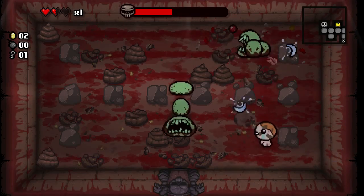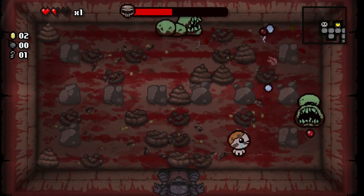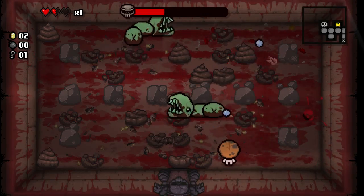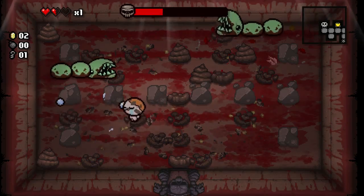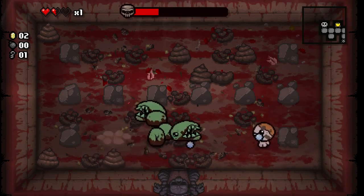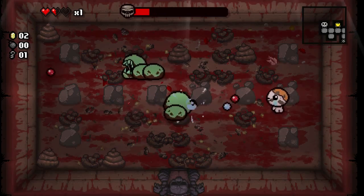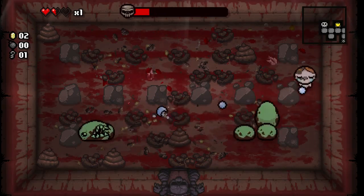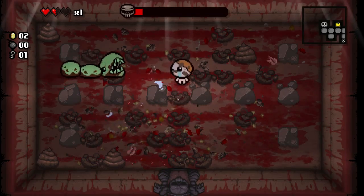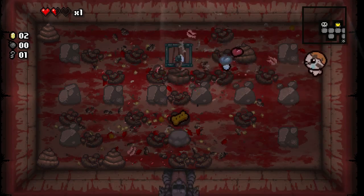Larry Jr.'s attack pattern is basically wander around the room between these rocks, poop sometimes, and the green Larry Jr. stops for a second and shoots a bullet — or a tear — out of the front of his face. Let's try to destroy Larry Jr. He's pretty close to dead.